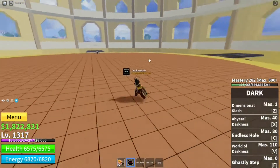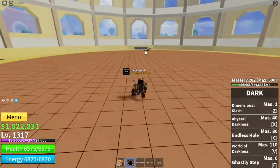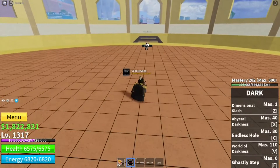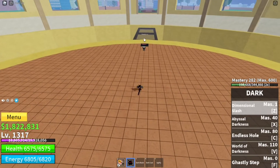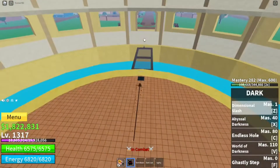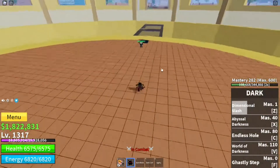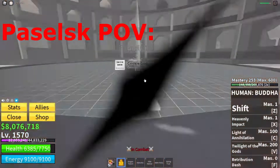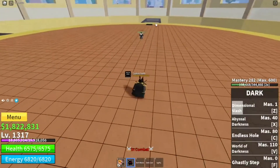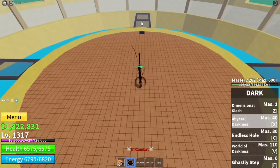Second move: Dimensional Slash. It's from Black Clover — because Blackbeard doesn't have a sword, it's on me. You can see the sword with aura on the slash. It's basically an instant teleport if you hit.